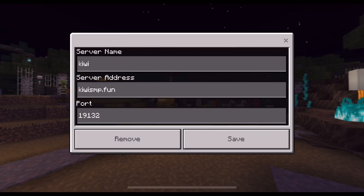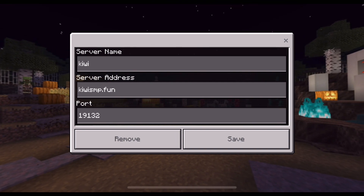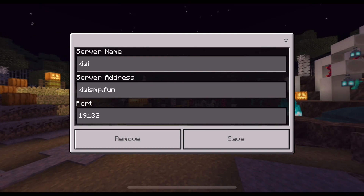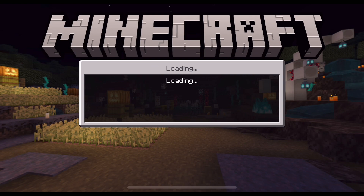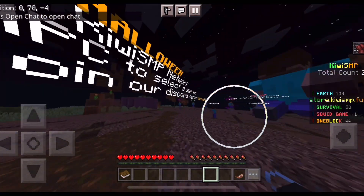For my number one survival server, I have kiwismp.fun. You can join this on Java Edition — the server address is just kiwismp.fun. For Bedrock Edition, the server name is 'Kiwi' or you can put anything; the port is 19132. It has tons of players — 214 online right now. They have a bunch of different game modes to choose from, not only survival.